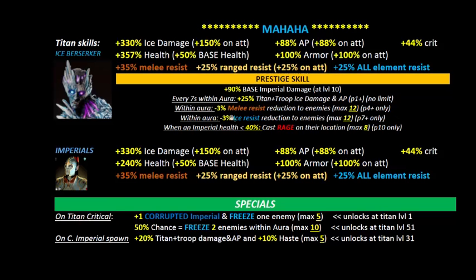At prestige level 7 and above you also get your enemy's ice resist reduced by 36%, putting enemy ice resist at around 7%. So if you're looking at taking Mahaha to attack high-damage enemies such as rock-based defenders, you're going to need prestige level 7 and above in my opinion.